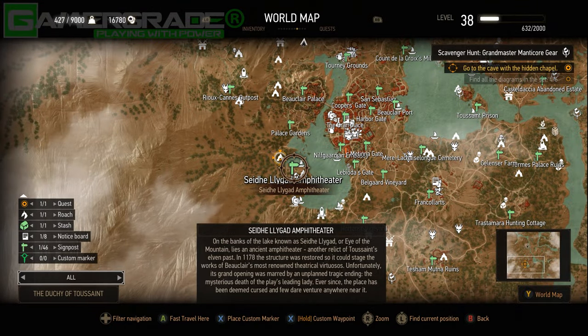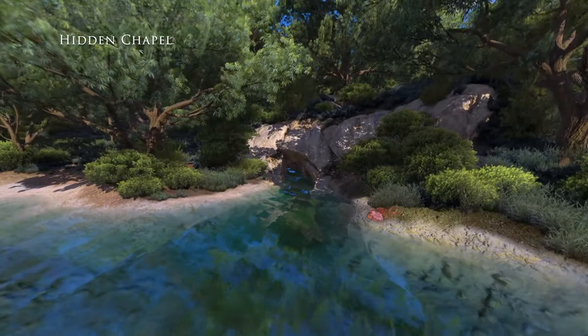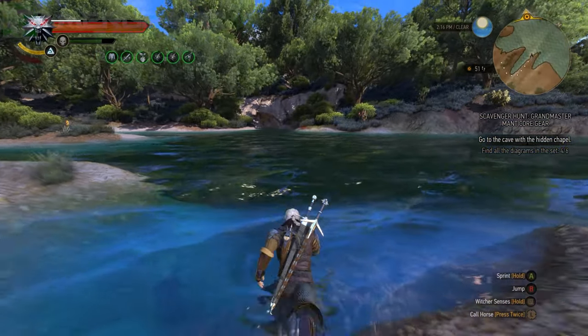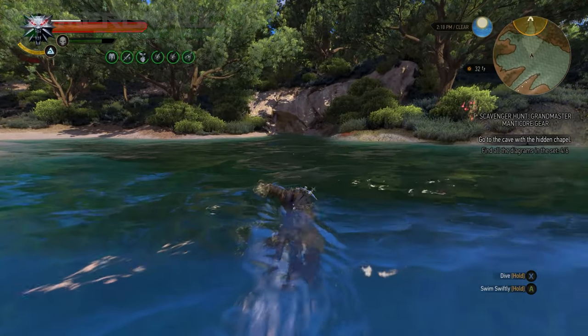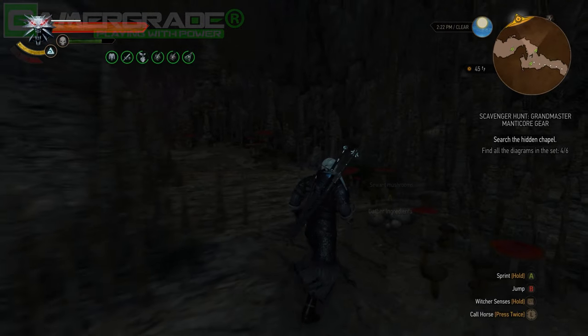In the Gorgon foothills toward the south-west of Toussaint, along the western shores of Lake Seid Legard, just north-west of the Seid Legard amphitheatre signpost, you'll find an unassuming cave mouth — the only entrance to the hidden chapel referred to by the Great Beggar. From the theatre signpost, head directly north-west and dive into the lake's water. You'll have to swim a short distance into the flooded cave entrance, where you'll meet more solid ground once inside.